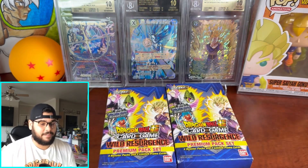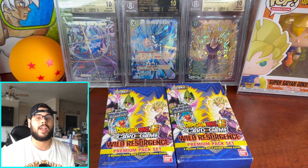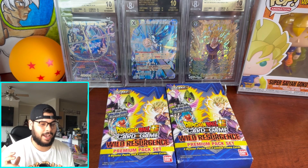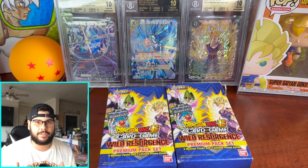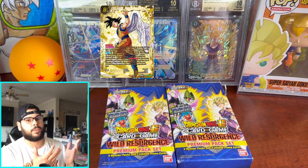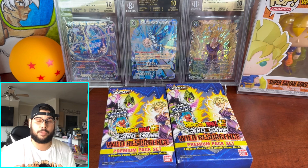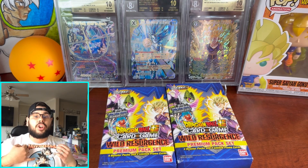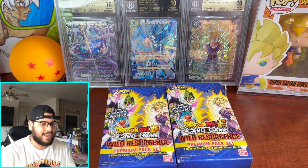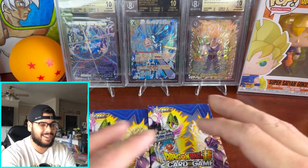Wild Resurgence is one of my favorite sets. If you guys have seen my previous videos, I have pulled fire from this set — four SCRs out of this set, two out of blisters and booster boxes. What I'm honestly looking for is the Goku God Rare. That Goku God Rare is amazing; I honestly like it almost a little bit more than the Ultra Instinct one just because it's more nostalgic. We got the Dragon Ball shirt right here with the Goku halo for support, and we got the Goku BGS cards in the back — 10, 10, 10, amazing.